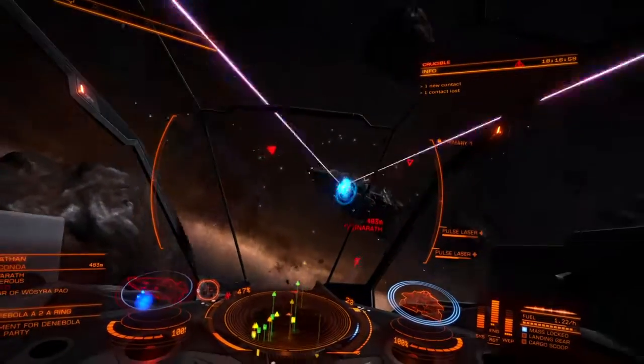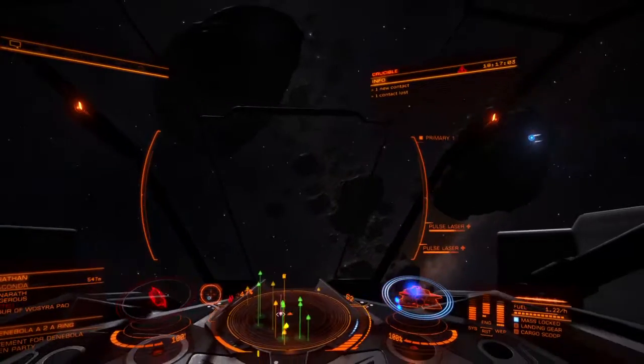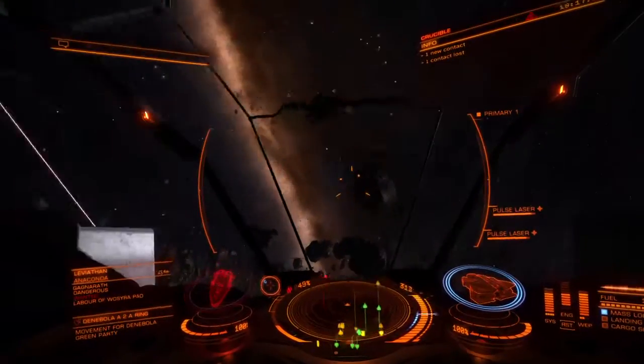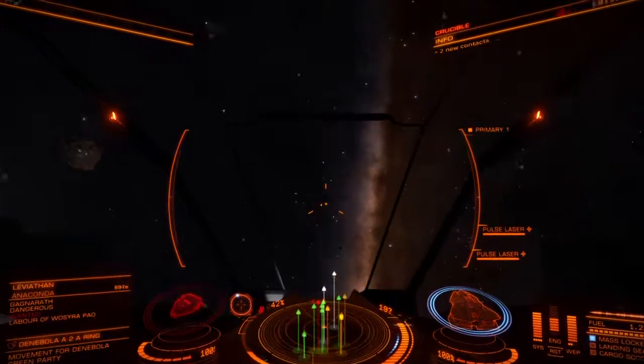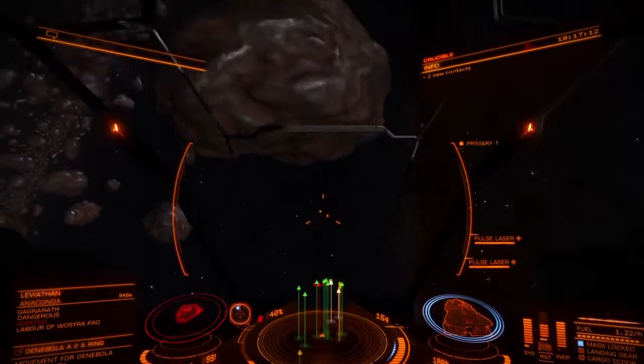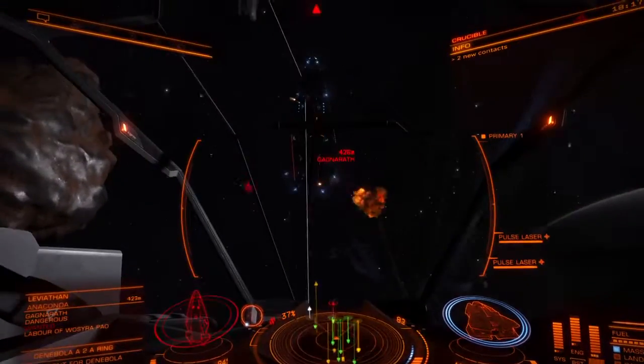Right now I've got my pips at weapons because he's not facing me — but now he is, so I'll switch my pips back to systems. I just outmaneuvered him, I'll get around behind him real quick, then switch to engines and back to weapons.